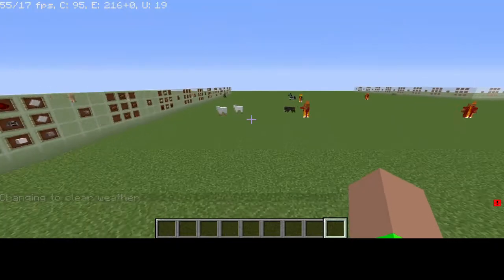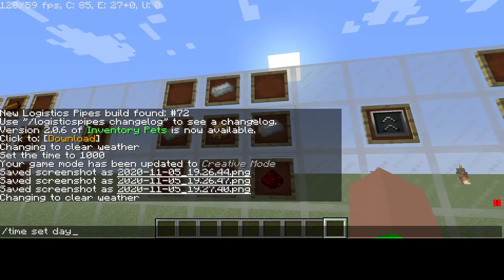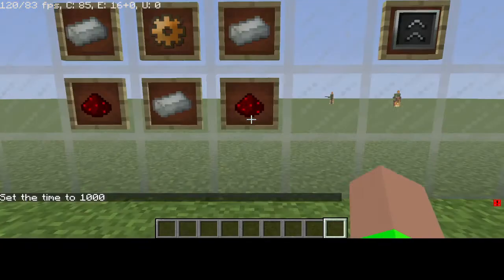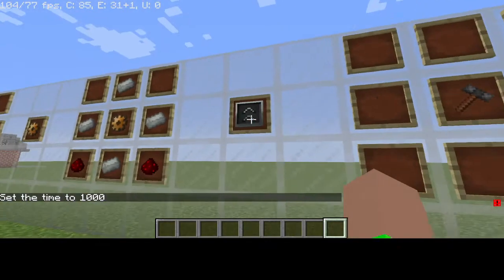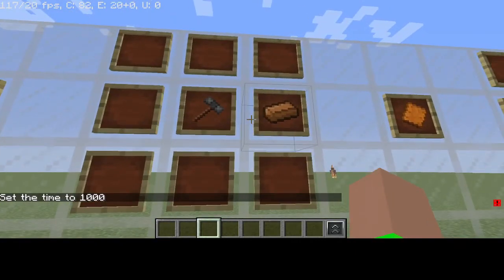Now with four Invar Ingots, one Bronze Gear, and two redstone, you can craft the Hardened Upgrade Kit.